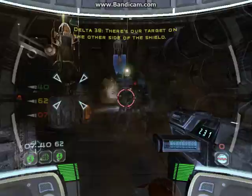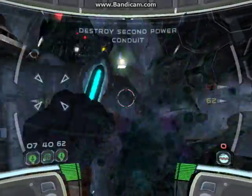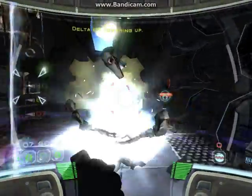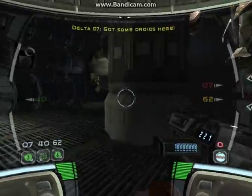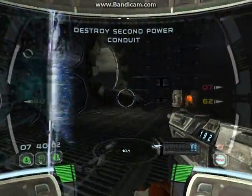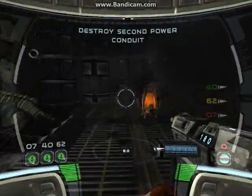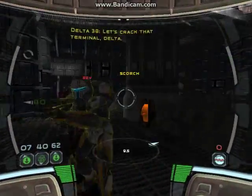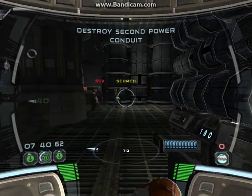There's our target on the other side of the shield. Eliminate target. Let's form up. Forming up, boss. Eliminate target. Powering up. Behind your gate. Got some droids here. Let's move on. The power conduit. Get that power offline.